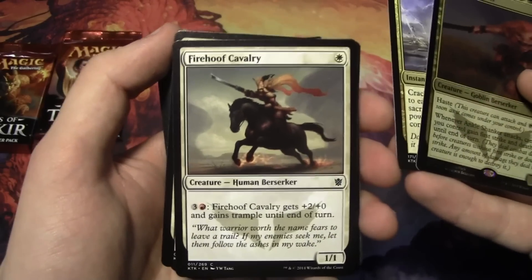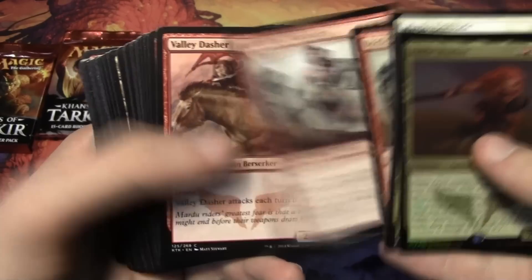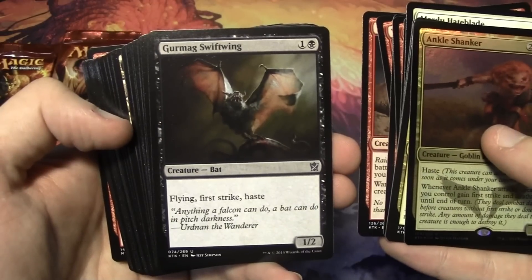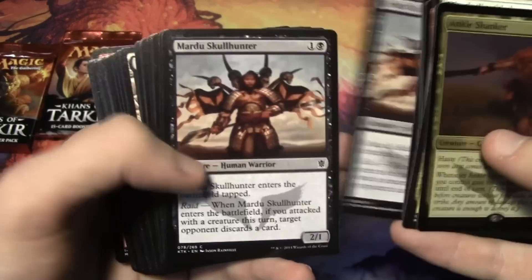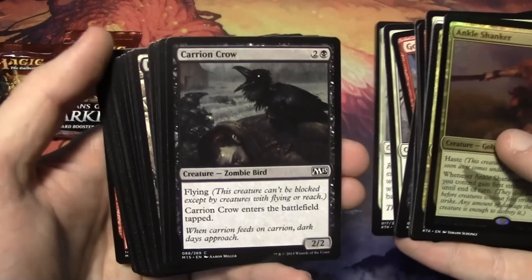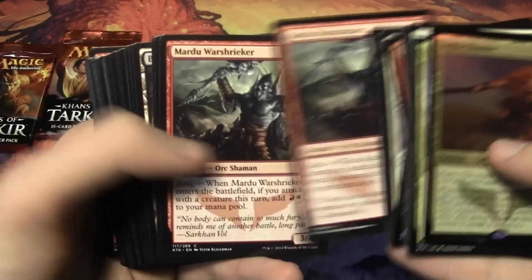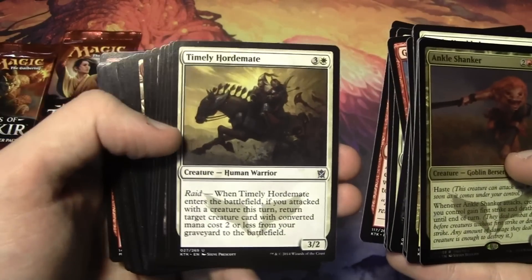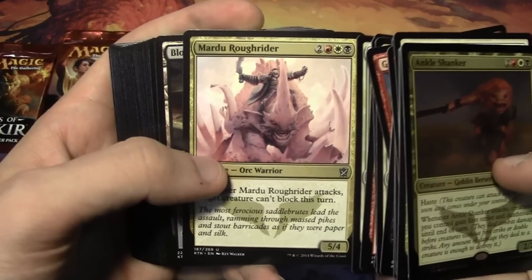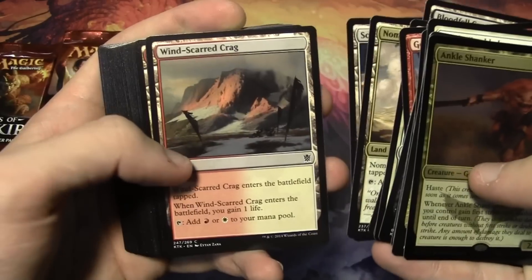As for the rest of our cards, we have Firehole Cavalry, Mardu Hateblade, Borderland Marauder times 2, Valley Dasher, Warname Aspirant, Gurmag Swiftwing, Mardu Skullhunter times 2, Goblin Roughrider, Mardu Horde Chief — so there's a lot of haste and tokens stuff going on here — Carrion Crow, Necrogen Scudder, Mardu War Shrieker times 2, Timely Hordemate to bring back a creature with converted mana cost 2 or less from your graveyard to the battlefield, and Mardu Roughrider. We also have dual lands: Bloodfell Caves, Nomad Outpost, Scoured Barrens, Windscarred Crag, and basic lands.